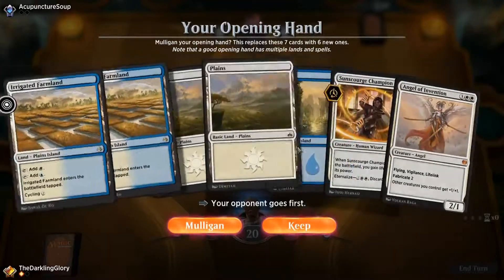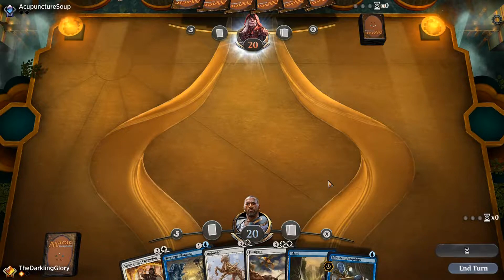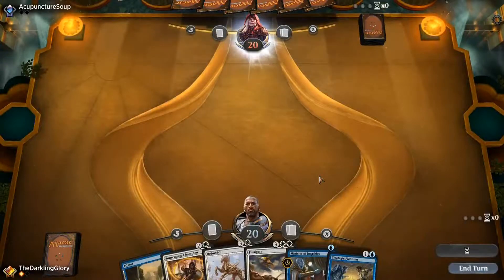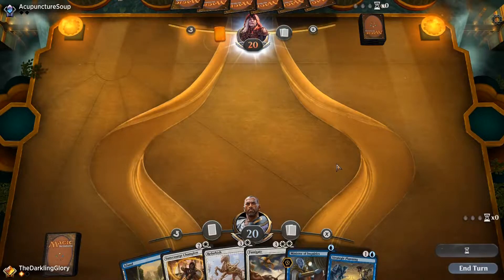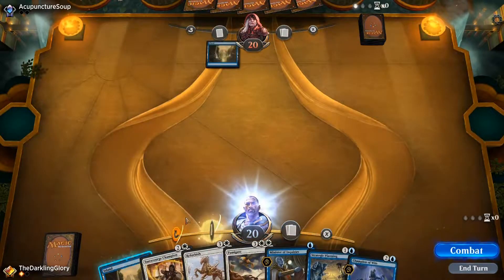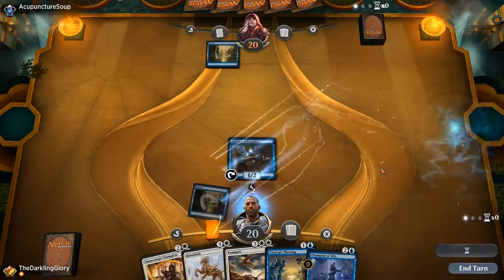This hand's pretty bad — I think I have to mulligan. We don't have either combo piece and no way to fill up our graveyard. This hand's much better. We need to find a land but we get a few looks at it, and if we hit one land, Strategic Planning can help us with the rest. That's not a great draw, but if we draw one land it should be fine.